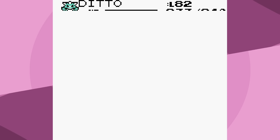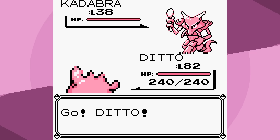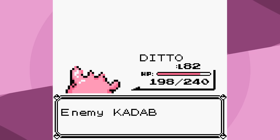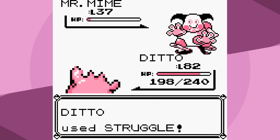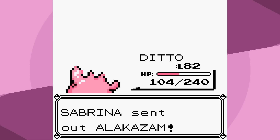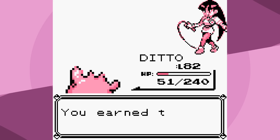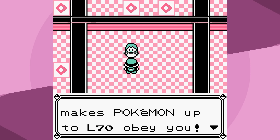Maybe there's still some room for strategy later on. In the meantime, we're going to beat Sabrina really quickly - I feel pretty safe in that assumption. Struggle knocks out Kadabra. Struggle knocks out Mr. Mime. We have more than enough HP. We're at level 82, really overleveled for this battle. 51 HP to spare - this one wasn't difficult.